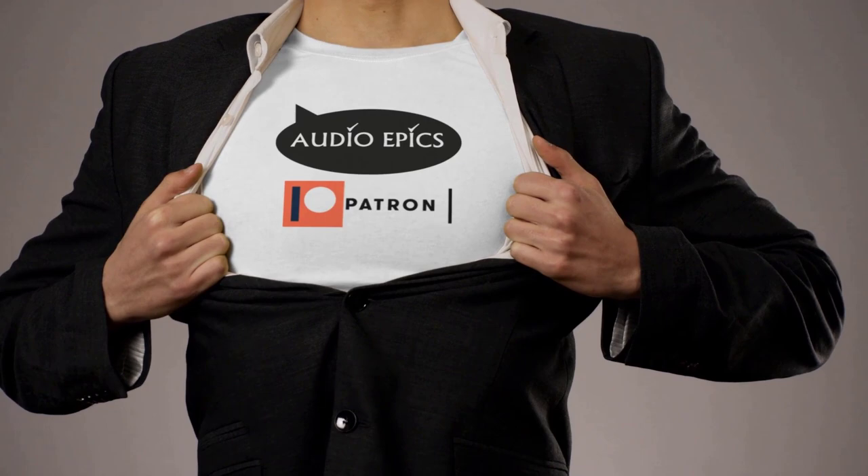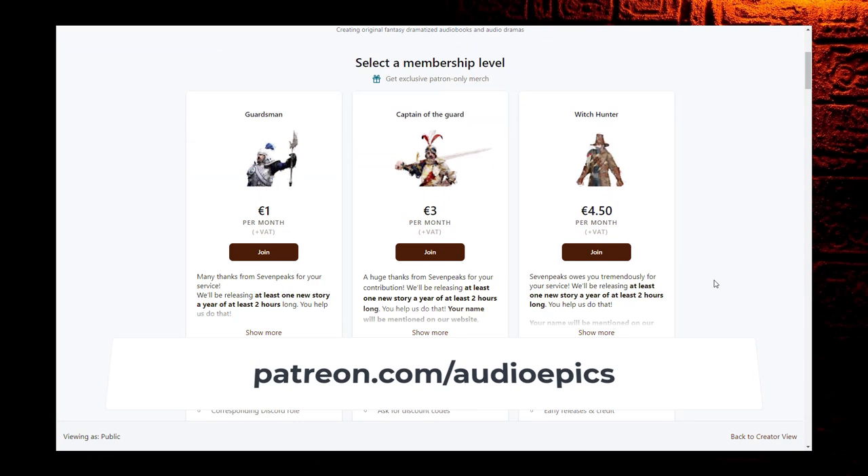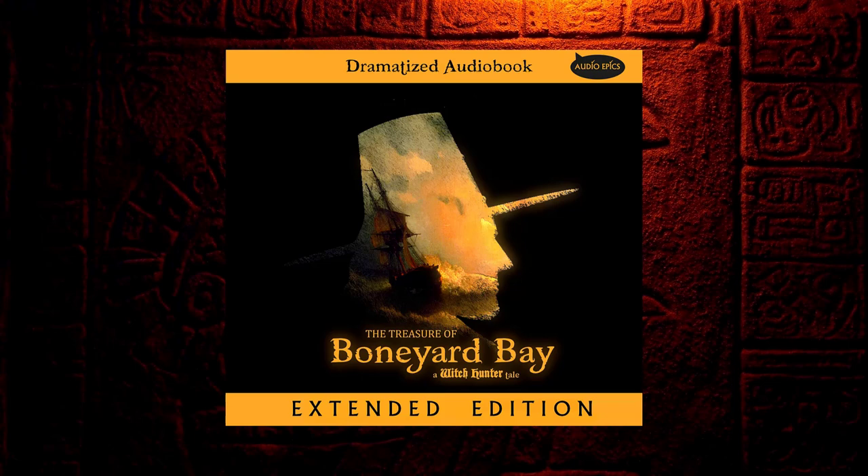You can find the contact data below in the description. Visit our Patreon page if you want to support us to create more stories at a faster pace — it will help us pay for software, legal sound effects and music and so on. That is patreon.com/audioepics. Tiers start from one dollar on and many include merchandise. From the Witch Hunter Master tier — that's the ten dollar tier — you can even get the full download of the extended edition of this story, which is 50 minutes longer than the standard edition on YouTube and Podbean.